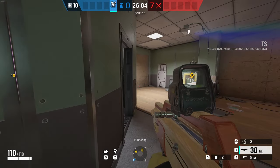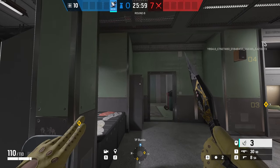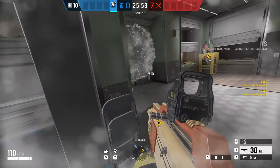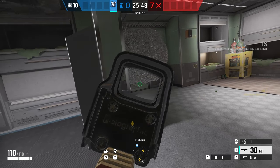If you head on from the briefing room into the bunks, there is a really good spot where you can place the Kiba Gadget on the cabinet. From there, you should be able to hold the door itself, so if somebody is trying to push, you can pick them off before they get through the door.